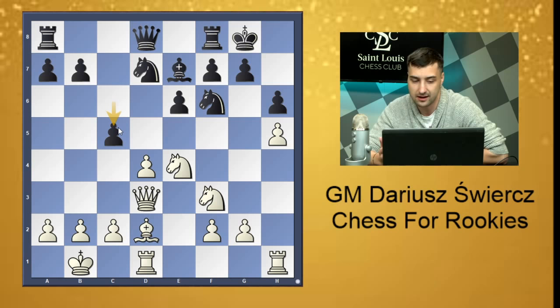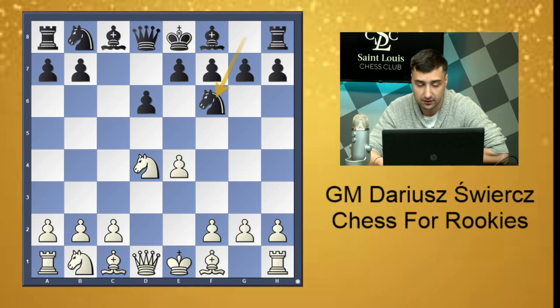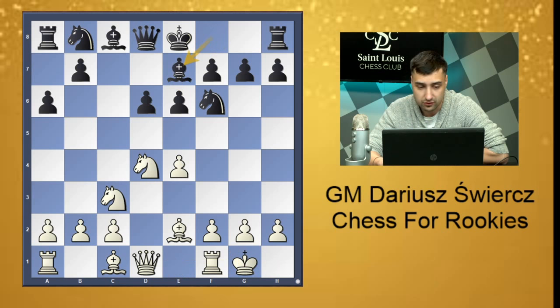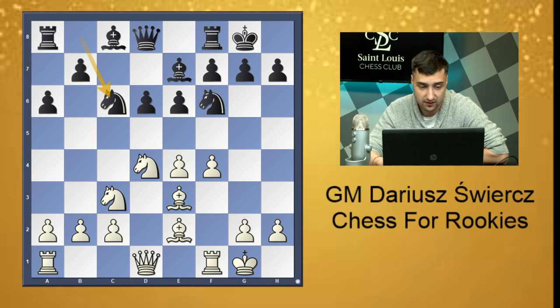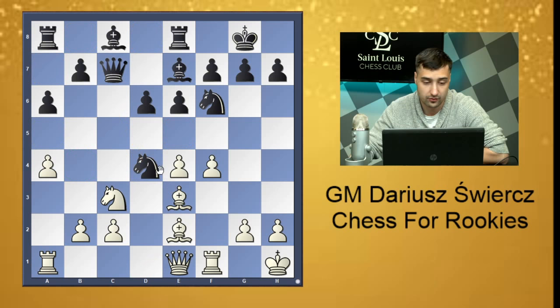Let's look at the Sicilian — e4 c5. We'll go for the Scheveningen: knight f3, d6, d4, knight c3, a6, bishop e2, e6, short castle, bishop e7, f4, short castle — perfect development from both sides. Knight c6, king h1, queen c7, a4, rook e8 — perfect development from both sides. White can now play queen e1 trying to attack on the king side while black creates central play with e5. But again it all only happens after all pieces are in the game, not before.